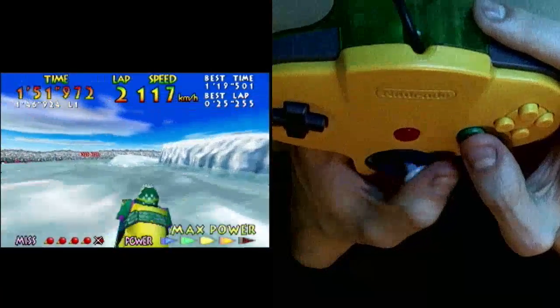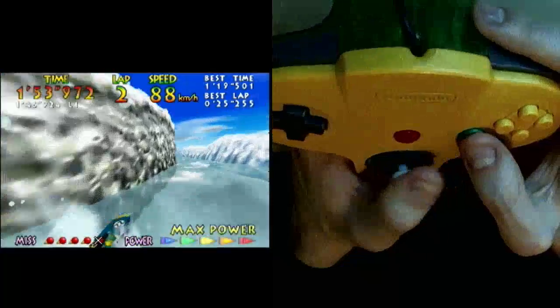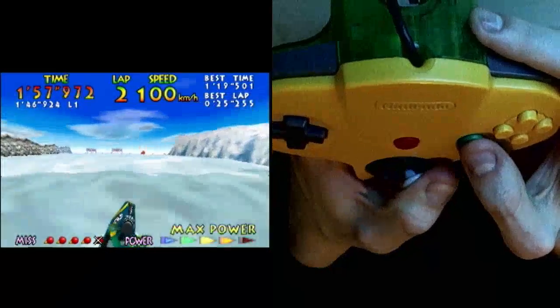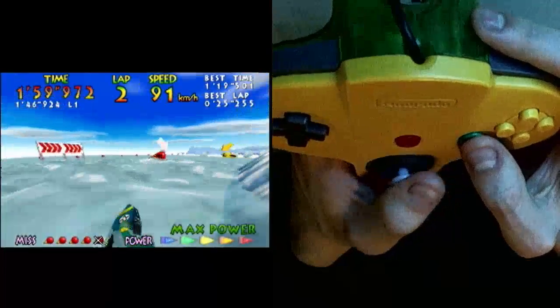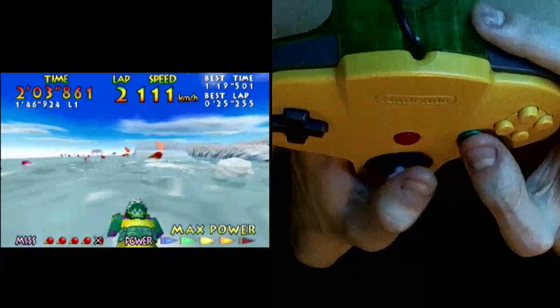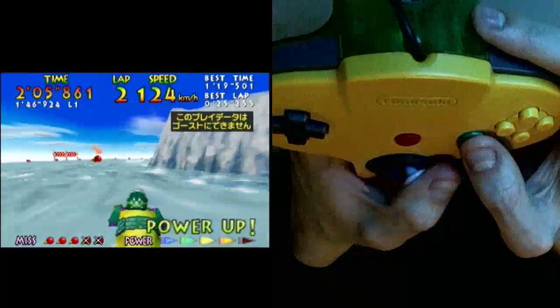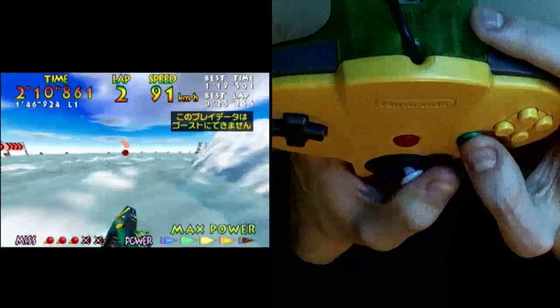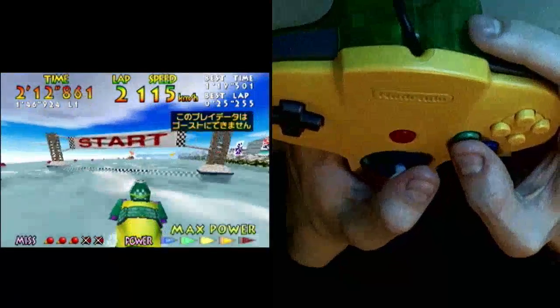The second lap follows the exact same routing. Just go left, right, take it really wide. You don't have to take it as tight as I did to get a decent time. Go right around there, go left, go right there, and right there. So it's a large right turn the whole course.